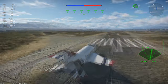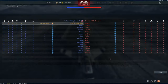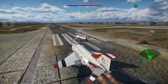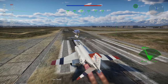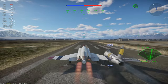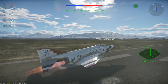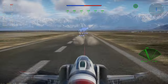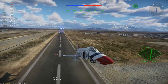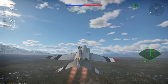We're spawned on one of the little spawn points. As you can see, aircraft are spawning in. If you look at the top right mini-map there is a runway bar and our allies. The mission is working.